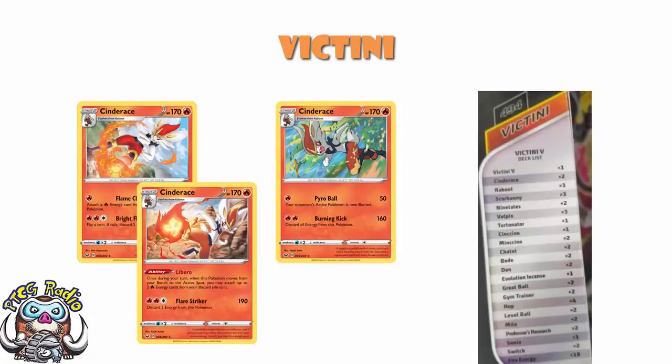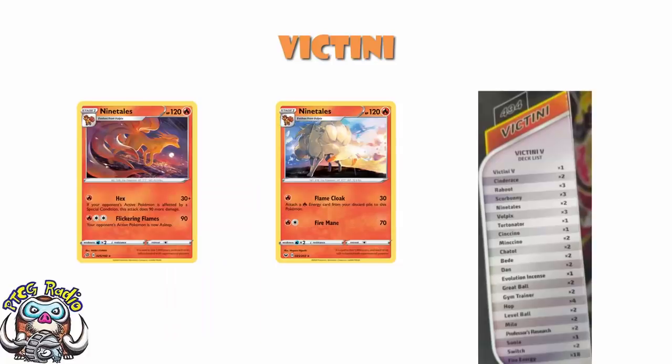Ninetales could be the one from either Sword and Shield or Rebel Clash. Sword and Shield accelerates energy while doing damage; Rebel Clash takes advantage of special conditions. Given we don't have many special conditions here, I'm inclined to think it's the Sword and Shield one — especially given that Victini does more damage based on how much energy is out there. These decks tend to be themed nowadays, so it generally ends up being the Ninetales that accelerates energy, though we can't be certain just from the back of the box.